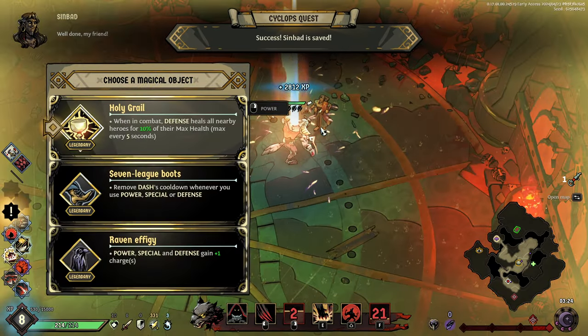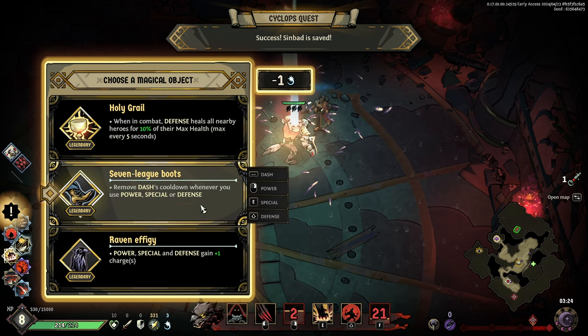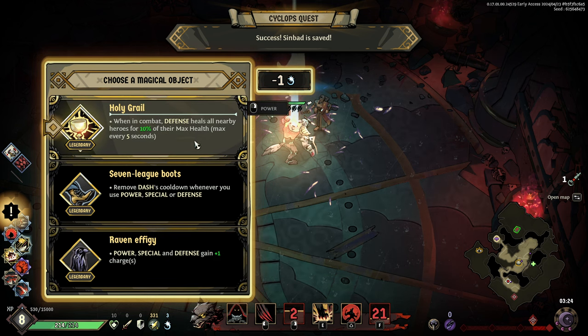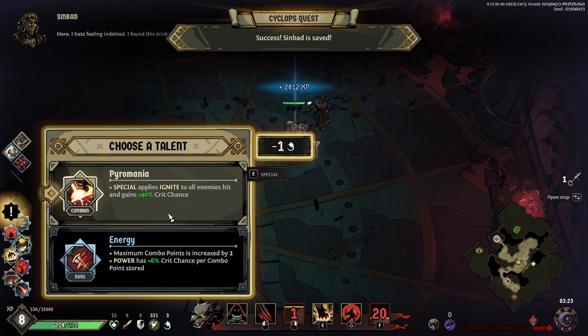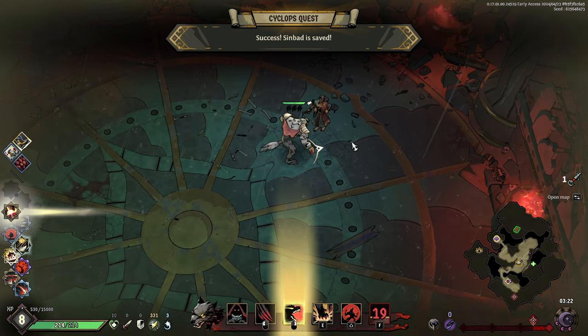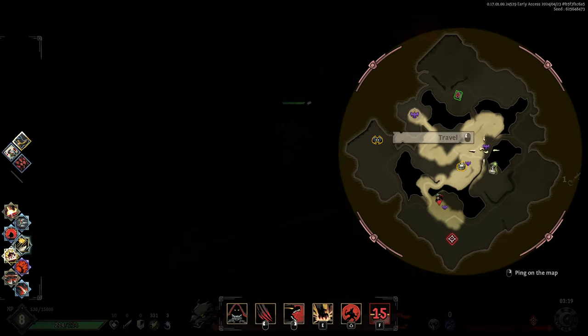Sinbad, my homie! How much time do I have? It's paused. When in combat, defense heals all nearby heroes for 10% of their max health. Remove dash cooldown whenever you use power, special, or defense — power, special, defense gain one charge. Special applies ignite — enemies hit gain 4% crit chance. Max combo points increased by two — I'm going to have to TP out. Thank you, Sinbad — that was a fun quest!